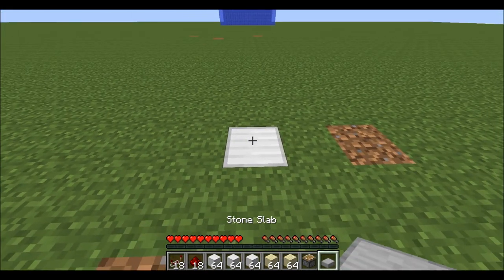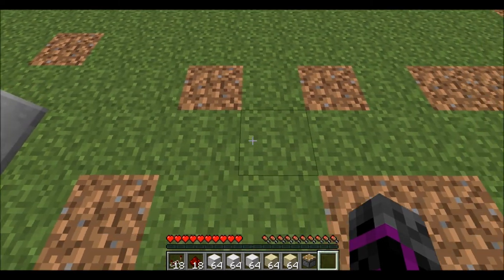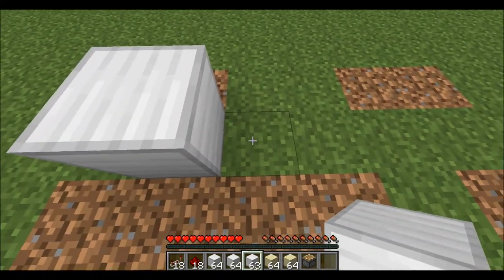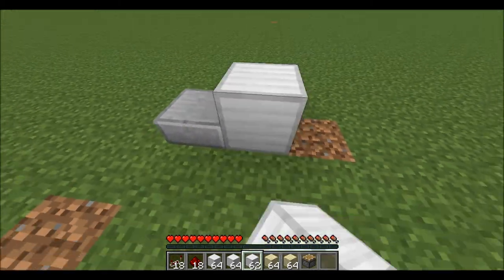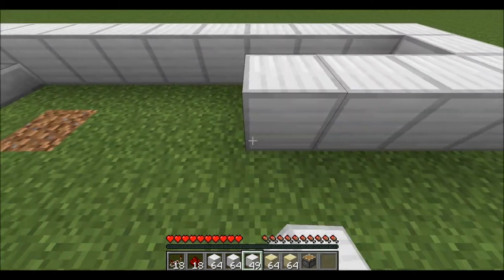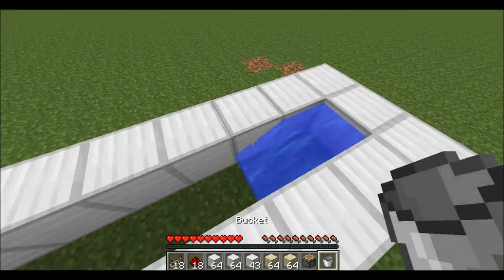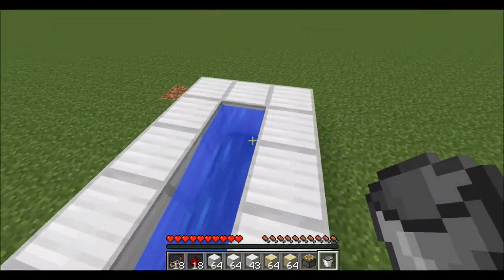You want to start off by placing the slab here, and you're going to count 1, 2, 3, 4, 5, 6, 7, 8 and place a block here — so that's 8 blocks in between. You're going to fill this in right here and fill it in here. Then take your water bucket and put it right here. It should flow straight there, and if you remove that slab it shouldn't flow anymore.